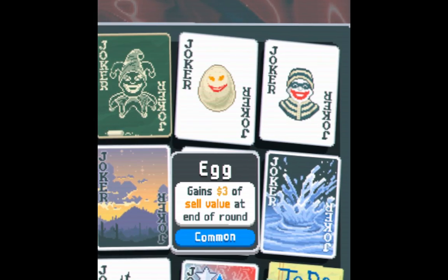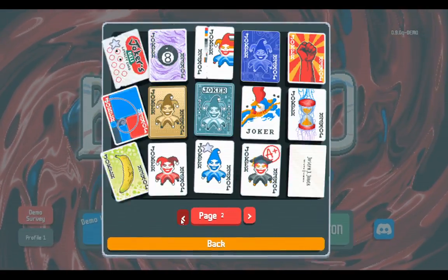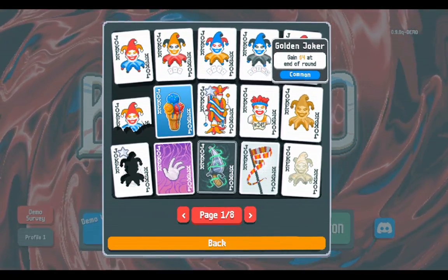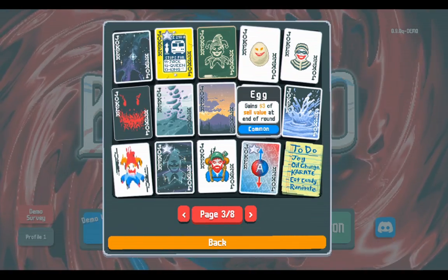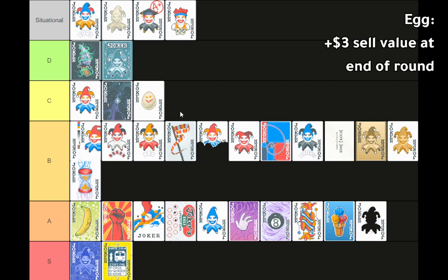Egg: gains three dollars sell value at end of round. It's about the worst economy joker. Compared to Golden Joker, it's obvious. There's a mechanic called interest — for every five dollars banked at end of round, up to twenty-five dollars, you gain interest. Golden Joker will gain interest; Egg just sits there. You probably don't want to sell it to make it grow, but it's just very disappointing. You'll want it if it's the only option, but otherwise it's bad. It does have a combo with the Tarot card Temperance, which gives the total sell value of all current jokers — but Temperance is already overpowered enough on its own.